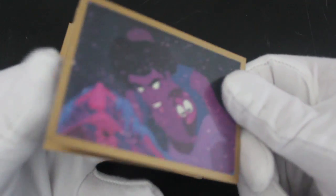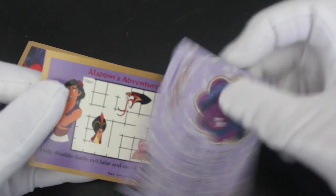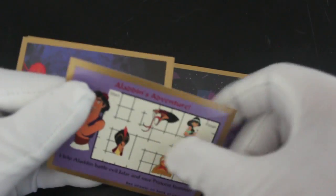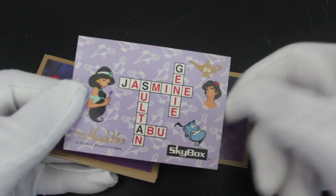We've got Aladdin and Abu there in a storm. Are they in a storm? I don't know. What's happening? At the ends of the earth - that's where it's all kicking off, isn't it. And they're like, oh, what are we going to do? We've got to win. Aladdin's adventure. So you get a little puzzle card there. Oh, he spoiled the back for you, I'm sorry.